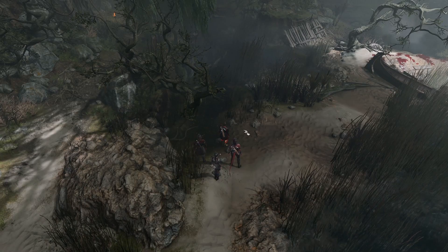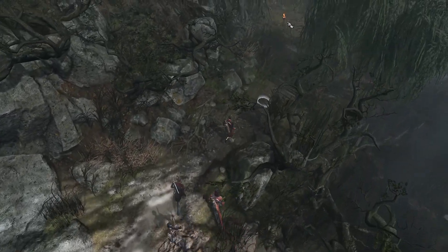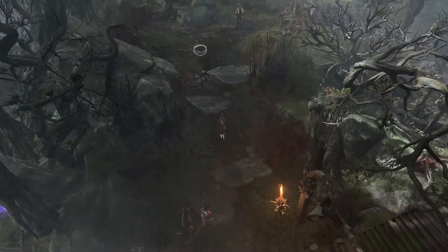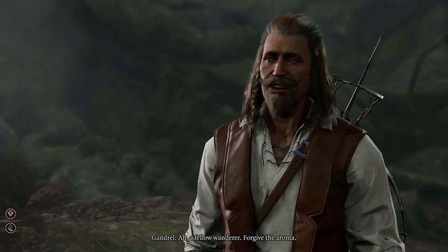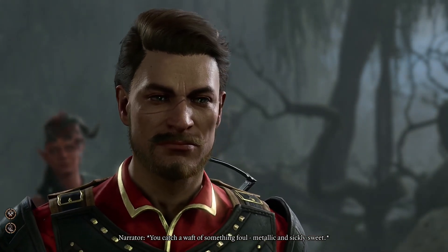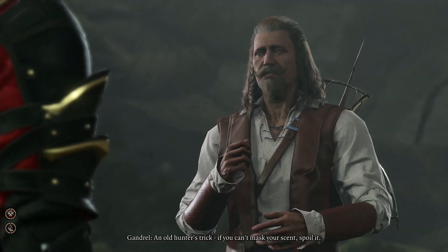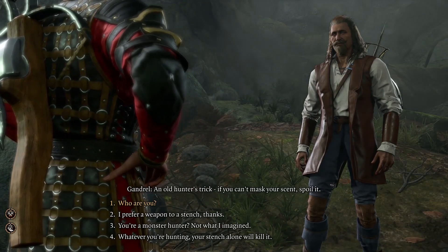I do want to take a step back. One thing I kind of wish about this game was the ability to click on the map to go somewhere. There's a person up here — I should speak. A fellow wanderer. Forgive the aroma. You catch a waft of something foul, metallic, and sickly sweet — blood? Powdered iron vine. Most monsters will think twice before making a meal of me. An old hunter's trick: if you can't mask your scent, spoil it.